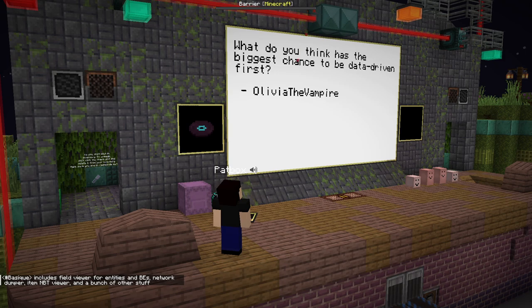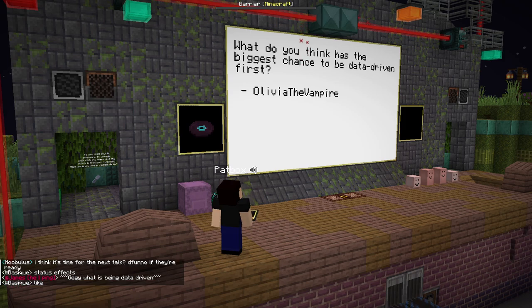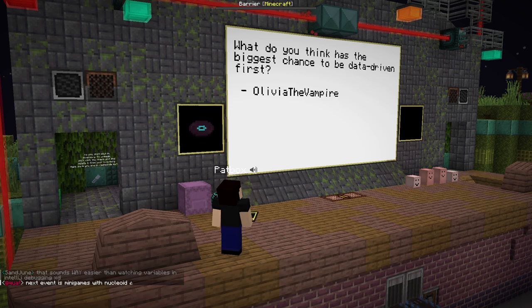What do you think has the biggest chance to be data-driven first? I don't know — there's a lot of things. I guess items and blocks maybe. Entities are really specific. Status effects are specific but also possible. Mojang changes things slowly to be more data-driven friendly, so it's hard to tell what will be next. We'll see — let's hope something fun.